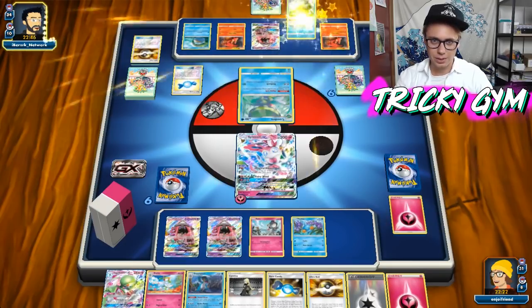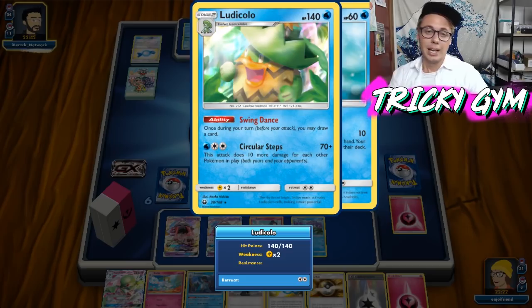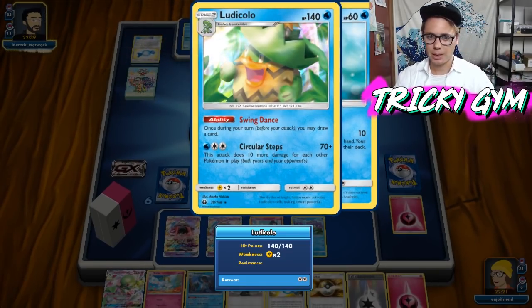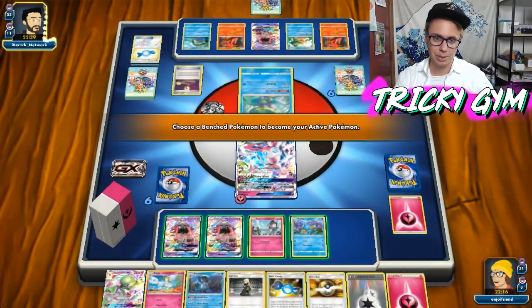We've got ourselves Ludicolo. Here he is — does 70 damage, and it is Swing Dance, I was correct on that. It does 70 damage plus 10 more damage for each Pokemon in play, both yours and your opponent's. So obviously I don't really want to max out the amount of Pokemon I have in play.